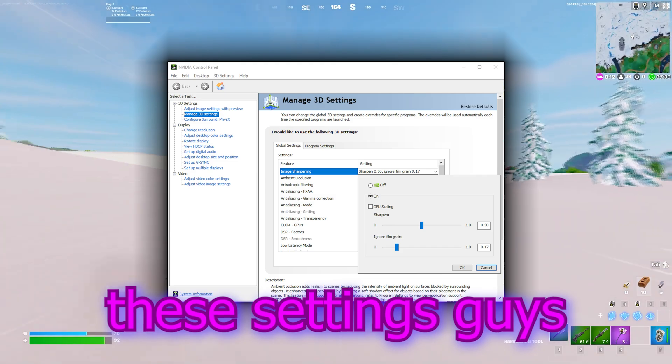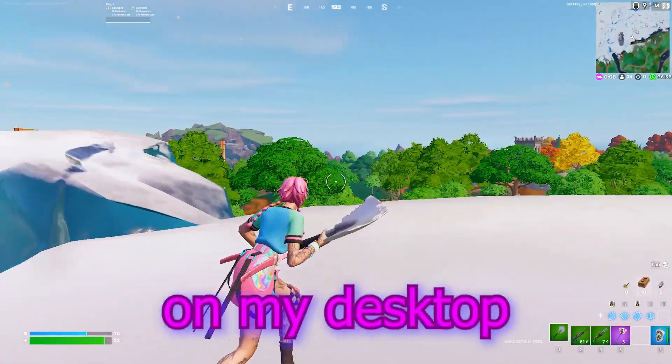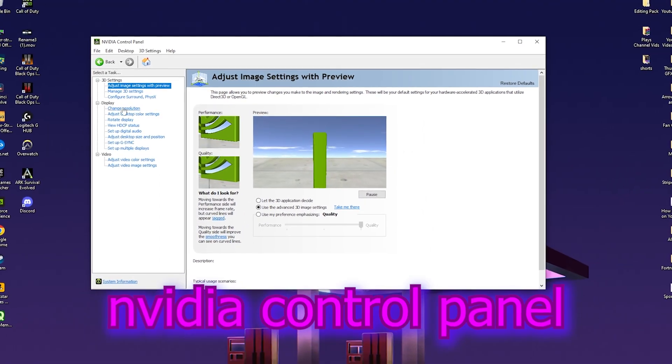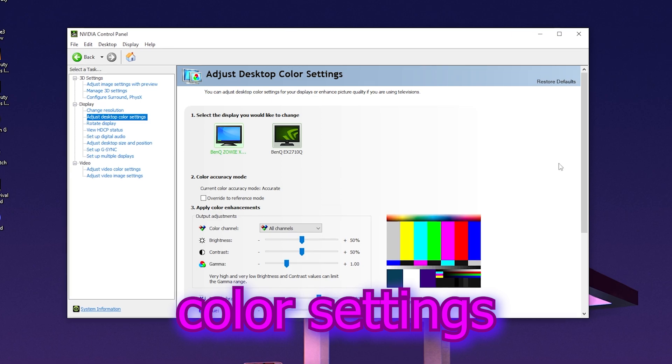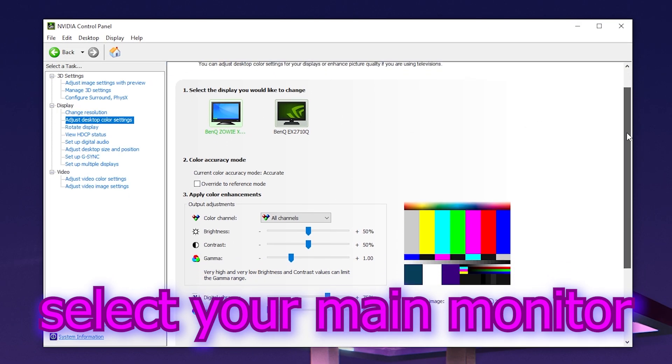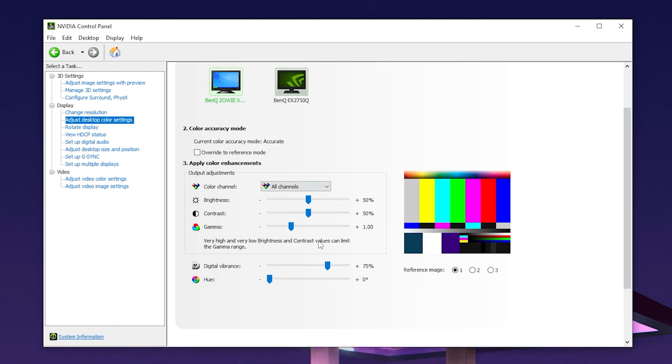Additionally to these settings, we also have to change something in our Nvidia control panel. Once you're in the Nvidia control panel, go over to Display and then to Adjust Desktop Color Settings. Make sure to select your right monitor if you have multiple ones, then scroll down a little bit until you can find Digital Vibrance. Leave the rest of the settings on stock, but this one is going to make your Fortnite super colorful.